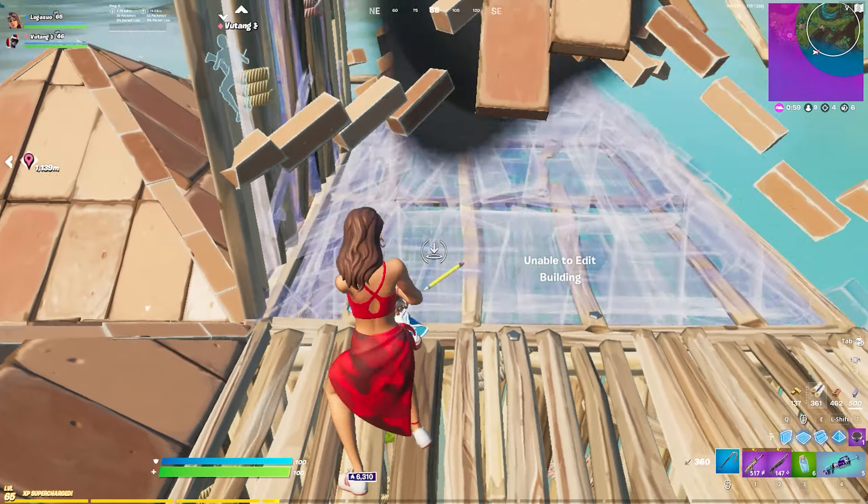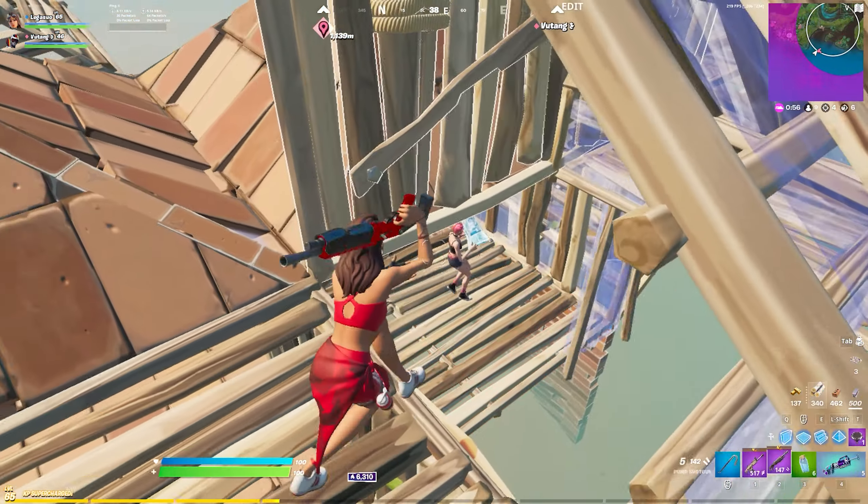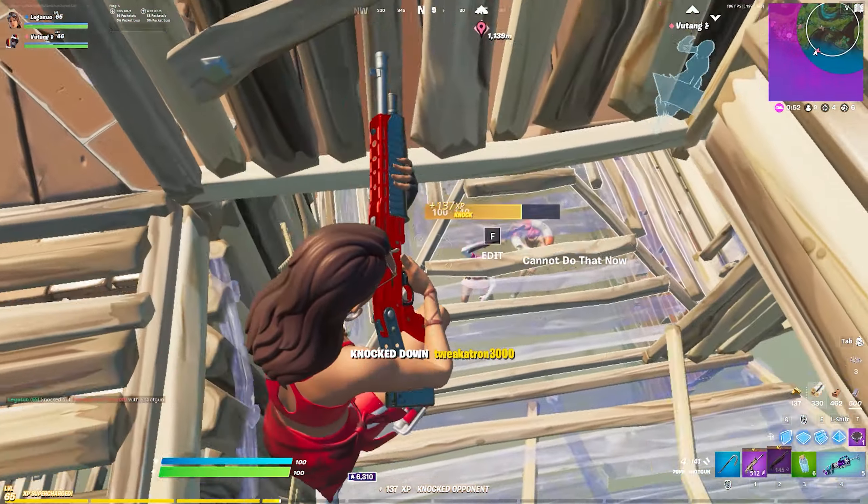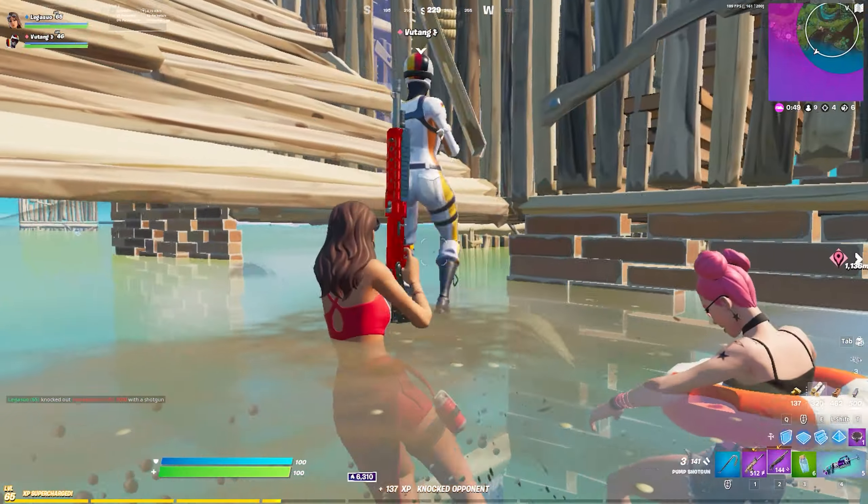Even when I get the edit, I don't hop in because I have the right hand peek. If I were to hop in, I would have given up my right hand peek, along with opening up an angle for both of my opponents to hit me.